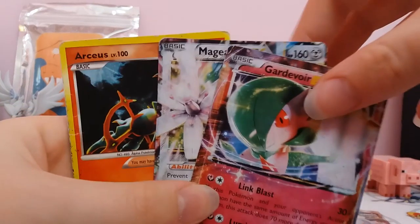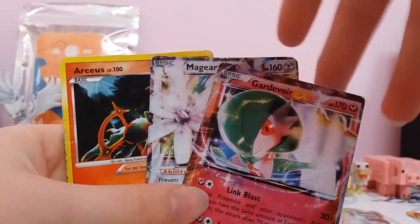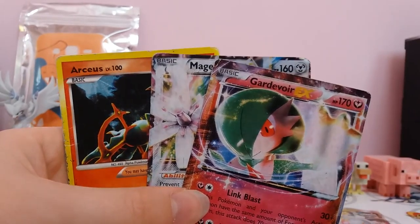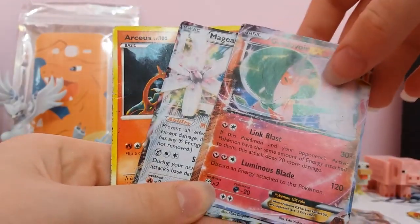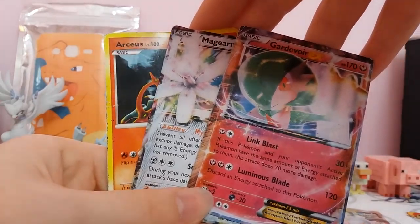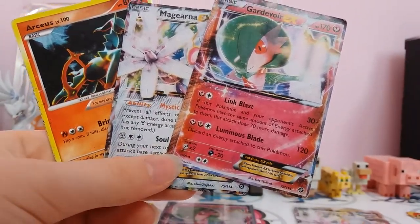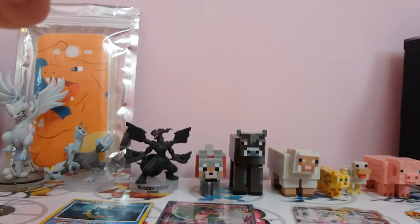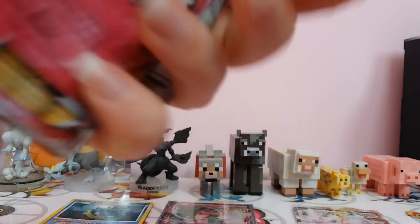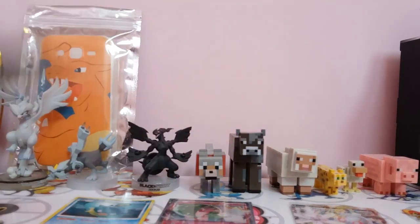So yeah, that was some fake Pokémon cards. Thanks again to the person who gave them to me — they've also been giving me real cards, and I might review some old school ones in the future. Fakes do come out as soon as a set is released, it seems — Steam Siege isn't actually that old, only about two to three months. This Arceus one is years old. I hope you enjoyed and I will see you in the next episode.